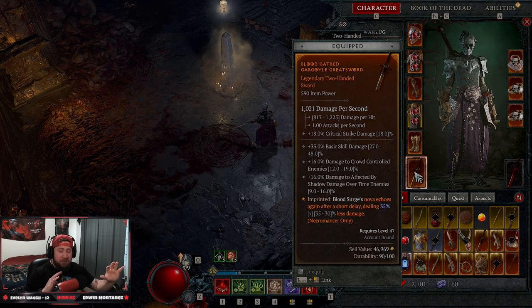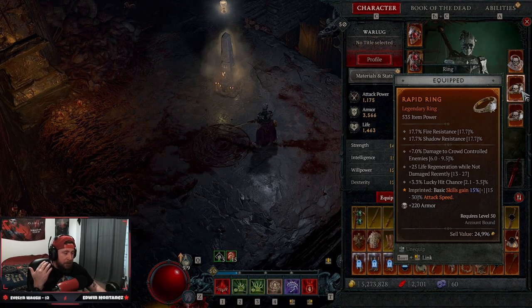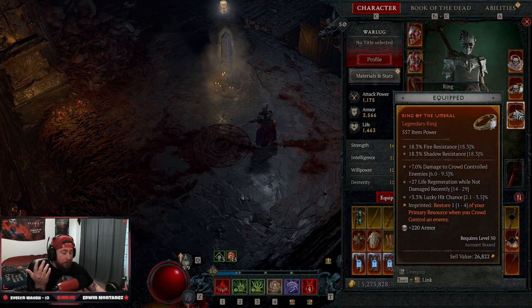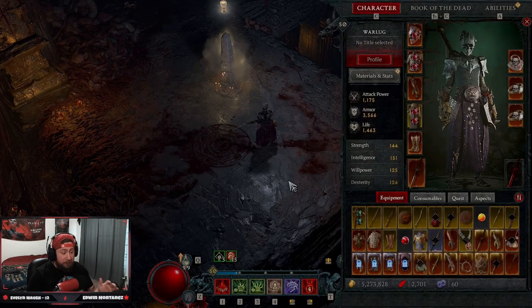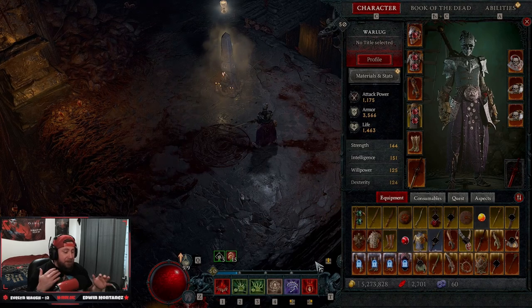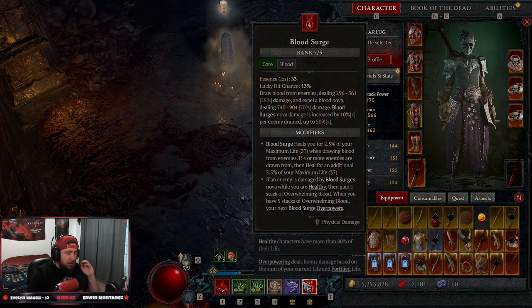Towards endgame there's a legendary where minions trigger the Blood Surge nova echo, which we'll cover in a different video. The second main codex is Grasping Veins for Corpse Tendrils: 15 percent increased critical strike chance for six seconds after casting, and 45 percent increased bonus crit strike damage to enemies hit by Corpse Tendrils — huge. Basic attacks gain 15 percent more attack speed. Ring of the Umbral gives more resource when we crowd control, which comes from Corpse Tendrils. The build is really fun — you only need those two main codexes. I actually like it more than Bone Spear; the rotation feels smooth.